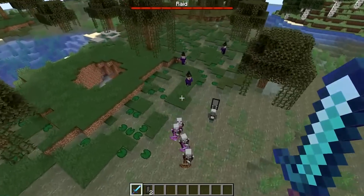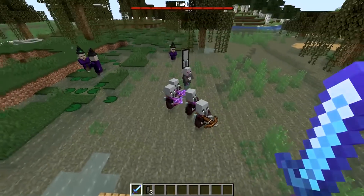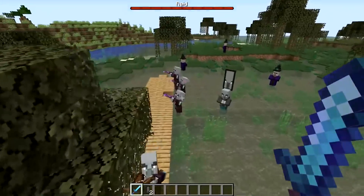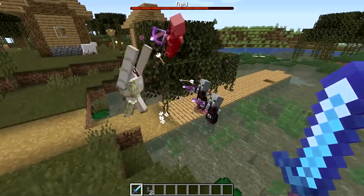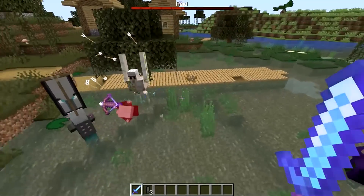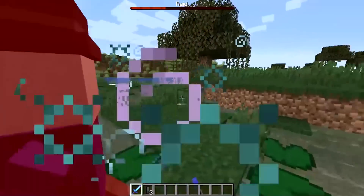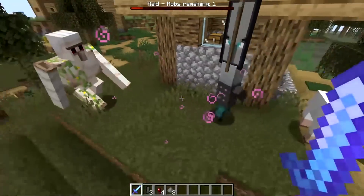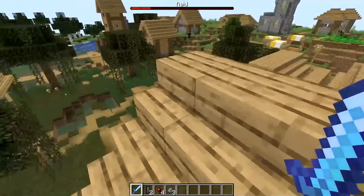Raid number four — we've got witches coming in! Look at this: three witches, a bunch of crossbows as well. So this wave has witches, raiders, and beasts — so many cool things. They've made it into the village! Go on, Iron Golem, you sort them out buddy! I think the Iron Golem is going to be your friend with these village raids, so it's going to be super important to try and protect them if you can. Look at this dude, he's just cleaned up! I'm going to help with the witches. My dude's going to clean up the final one — they're not the fastest, the Iron Golems, but they do a really good job. That was wave number four.